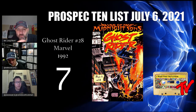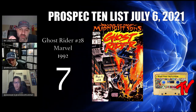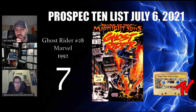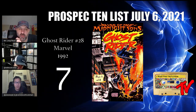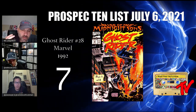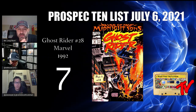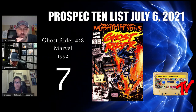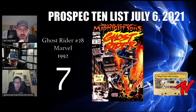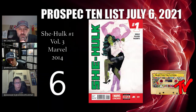At our number seven book we have Ghost Rider number 28 from 1992. This book has been on the radar for speculators for a long time — it's the first appearance of the Midnight Sons, featuring Ghost Rider, Johnny Blaze, Morbius, Blade, Hannibal King, and Frank Drake among others. We also get the first appearance of Lilith and the first appearance of Meat Market, the offspring of Lilith. This book has steadily picked up in price but could have a lot more upside. Hunt for these at cover price or less in back issue bins. They originally came bagged with a poster. If you can find it as a newsstand copy, grab it.